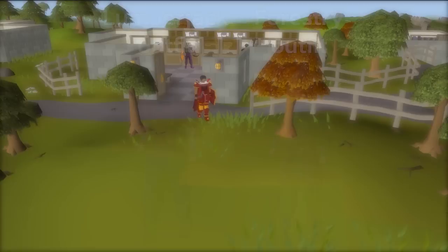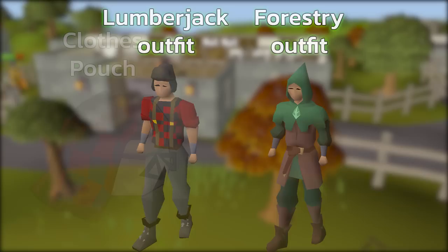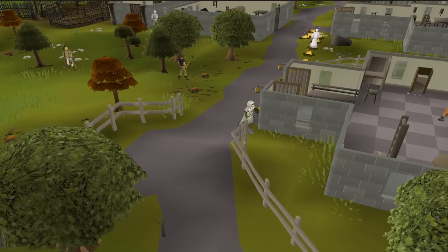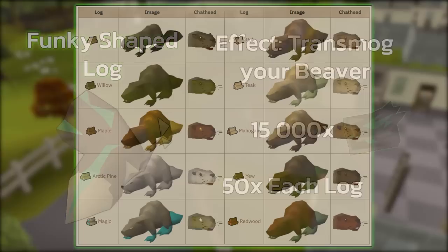There is also a cosmetic override called the Forestry Outfit. Each piece costs 1,250 Anima Infused Bark and 25 of every log type in the game. Another item is the Clothes Pouch — you can store your Lumberjack or Forestry Outfit inside it and still receive the 2.5% bonus woodcutting experience while wearing fashion scape everywhere you go. The final reward is a cosmetic override for your Beaver pet called the Funky Shaped Log, which lets you change the color of the pet.